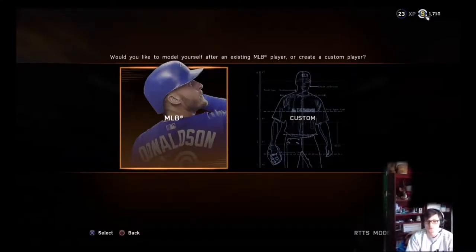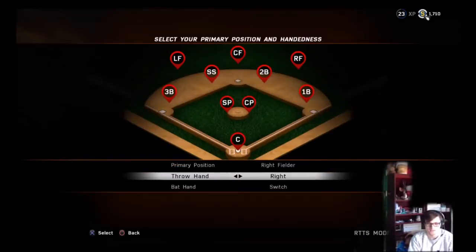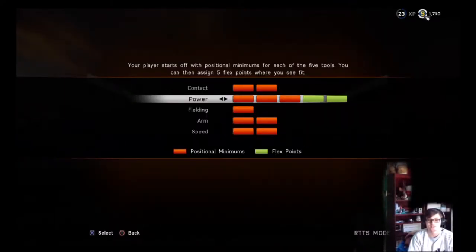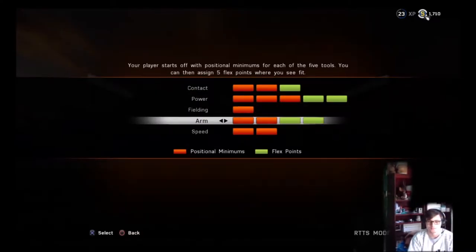Welcome to MLB 16 The Show. Today we'll be starting a Road to the Show. We're going to do a custom player — I'm going to make our right fielder who bats switch-handed. It's going to be none other than the man, the myth, the legend: Skeeter Thatcher, good old country boy. I'll do a little more background story on him in a bit.